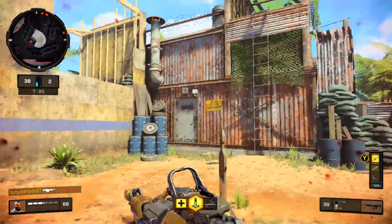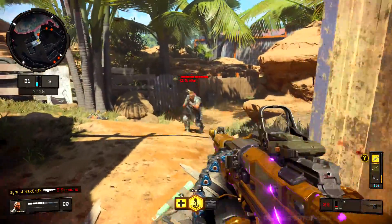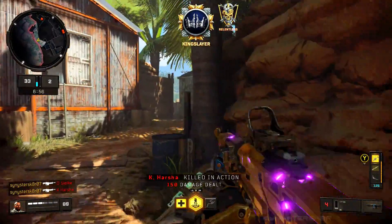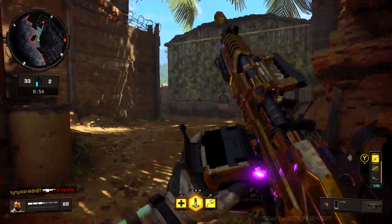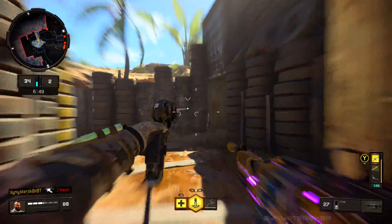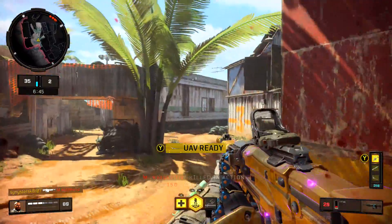That is how you get the animated orange and purple gold camos in Call of Duty Black Ops 4, and the Titan is amazing. Let me know what you think about the camos down in the comments. If you have any questions I will answer them. If you enjoyed the video, be sure to hit that like button and subscribe for future gaming and Call of Duty content, and hit the bell notification so you don't miss any future uploads.